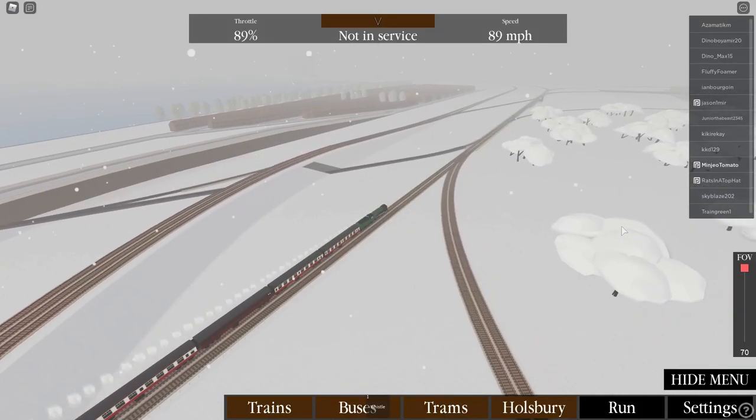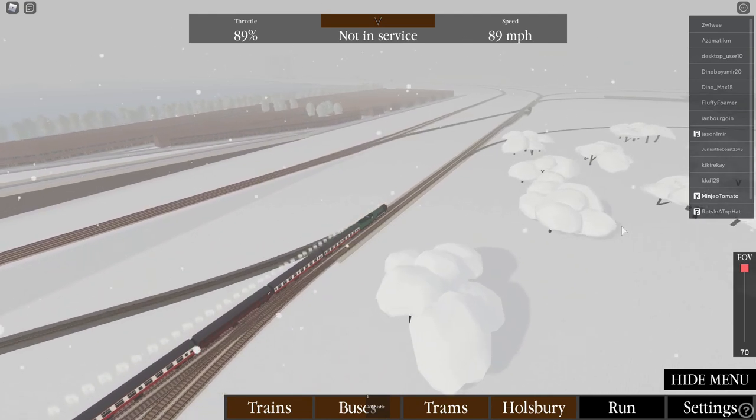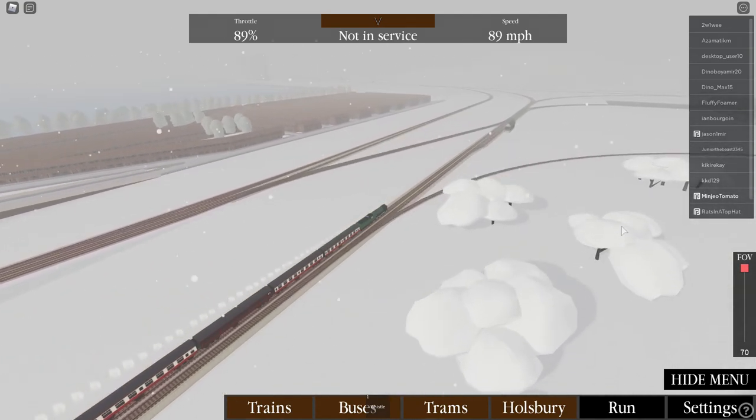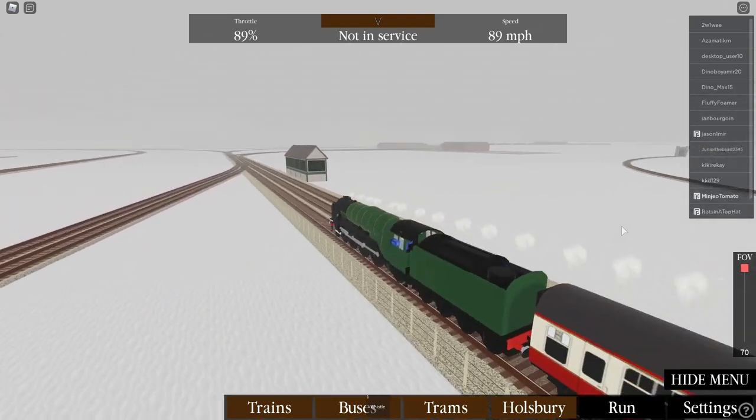In Steam Age, much like Rails Unlimited, you just drive around going to different places on the map. The only difference is that you pretty much only have steam locomotives and you're in Britain.